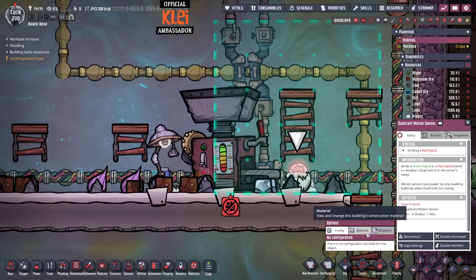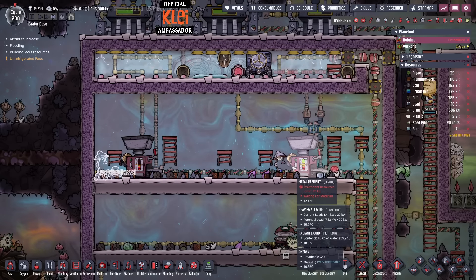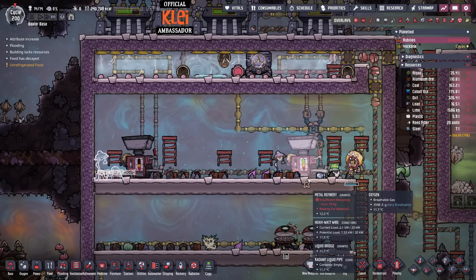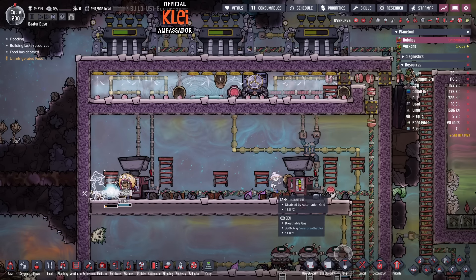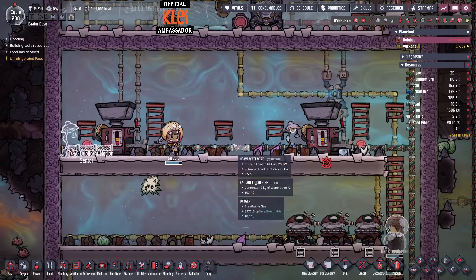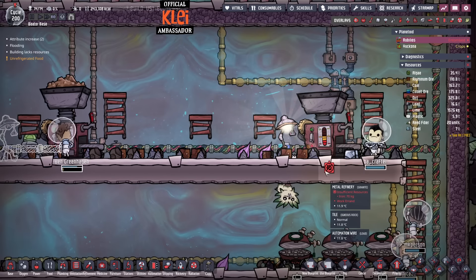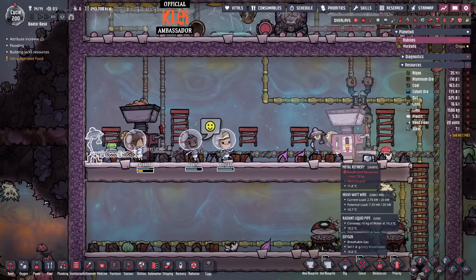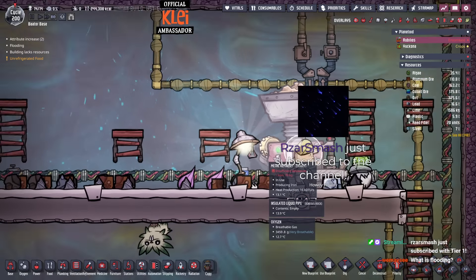We're back on normal time. Now if a dupe is in here using the machine, that will turn the light on and they'll work quicker. It will also turn the light off when they're not using it — so that saves a whole 8 watts of power, but also 500 DTUs of heat. That's the main advantage. Light comes on — lit workspace, there we go.